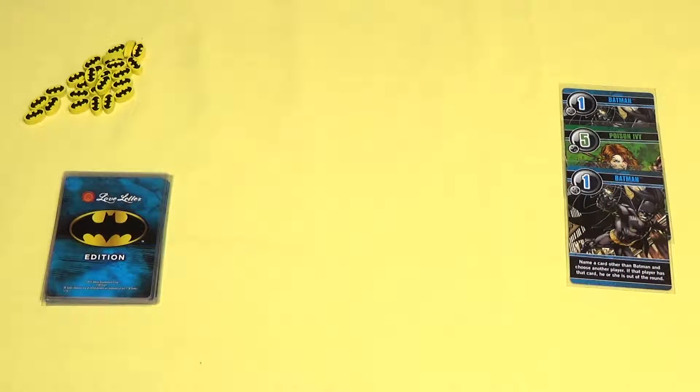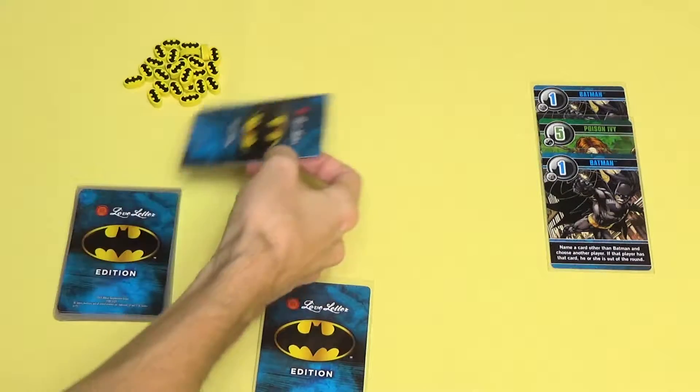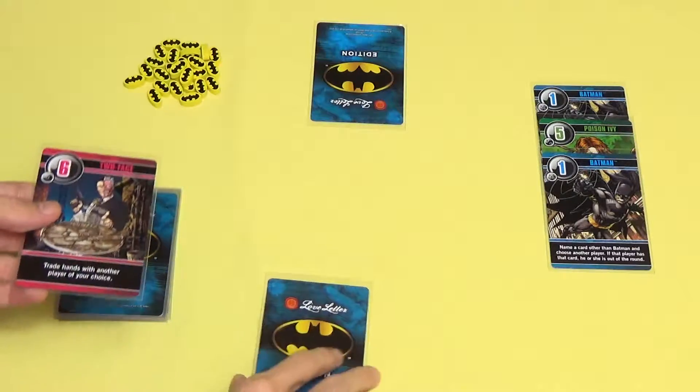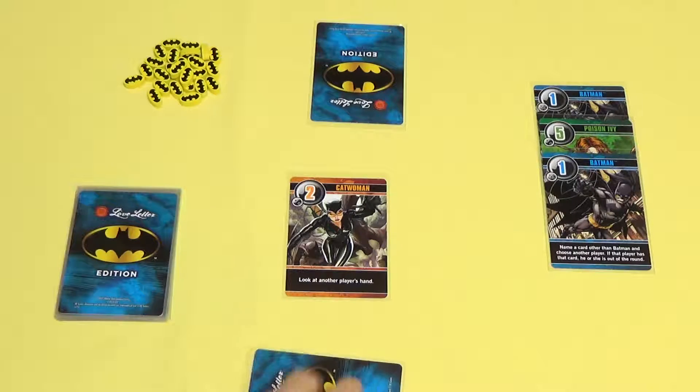For this video we'll simulate a two-player game. Each player draws one card, then you can randomly choose the first player. On your turn you'll draw a card and then play a card from your hand. You'll resolve the effects on the card and then it is the next player's turn. Play always passes to the left.